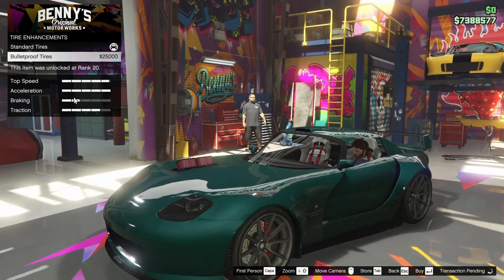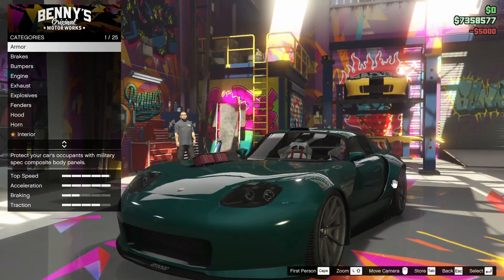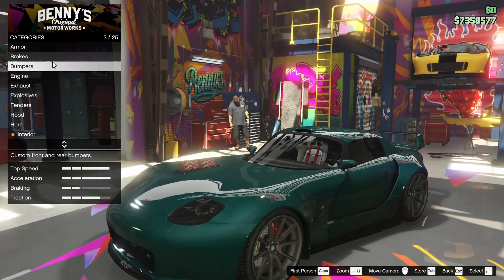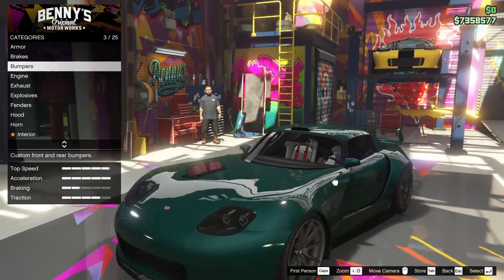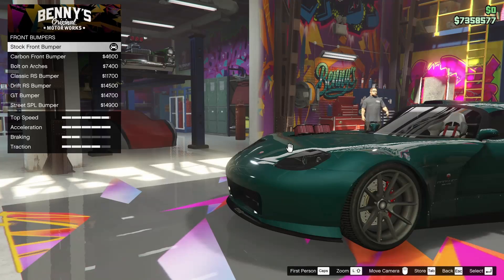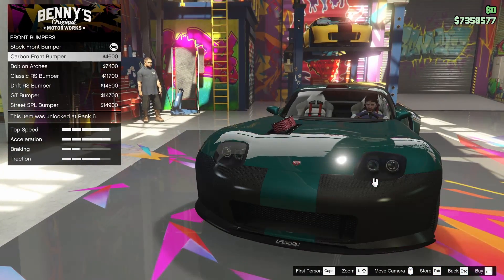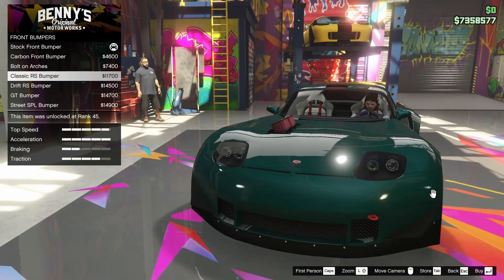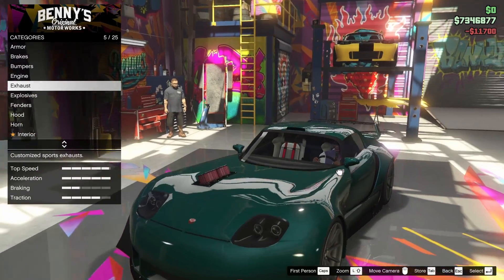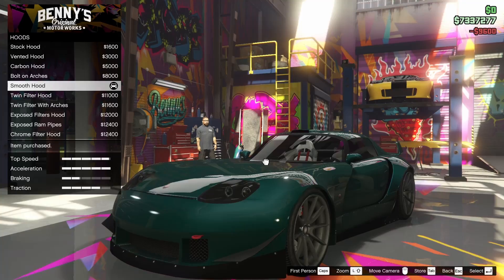Bulletproof tires — we've got to add those onto the car. For the windows, we've got to tint those all the way out. The car is looking really, really good. The only thing I'm thinking now is that we've got rivets on some parts and smooth on others — I'm wondering if we should go back to the bolt-on stuff. I think I'm going to switch up the front bumper to the classic RS bumper, just to switch things up. It looks a little better. And for the hood, I actually think I want to just go for the smooth hood — I think that's cleaner.